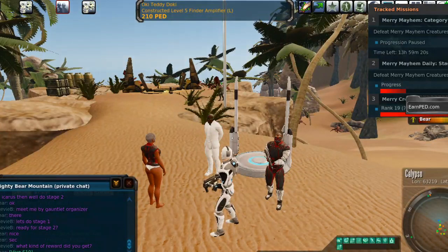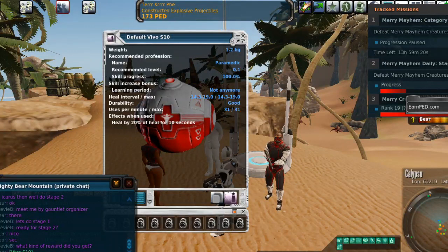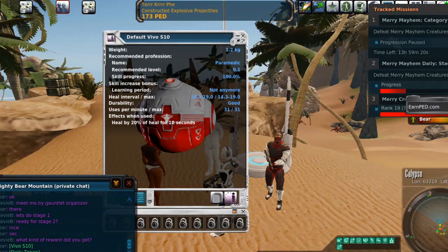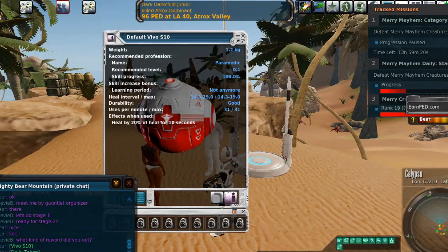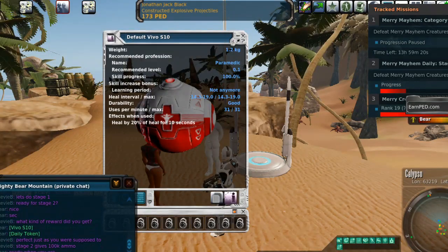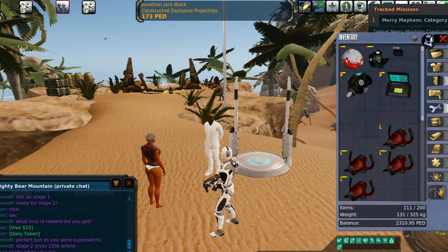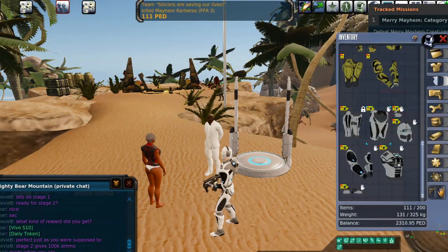Bear did get the Vivo S10. This is the Vivo S10 — this is one of your first unlimited items you'll get in game. It's unlimited, meaning it can be repaired. You get it when you complete stage 1, and you get that ammo when you complete stage 2. I'm going to take my armor off and we're going to run through stage 2 real quick.